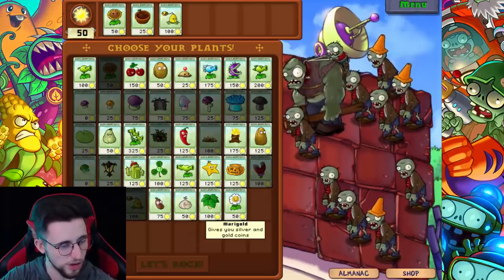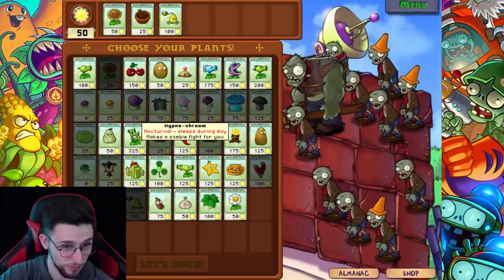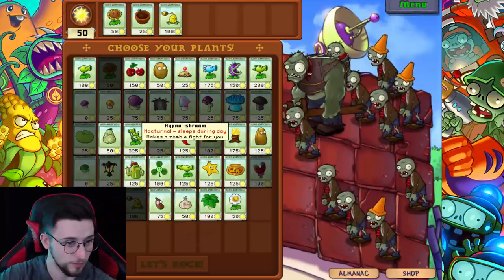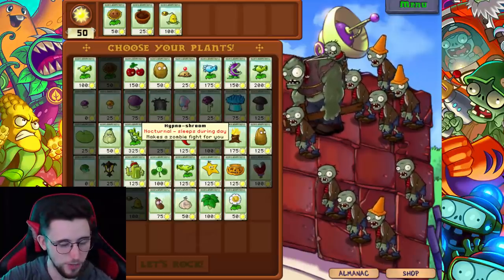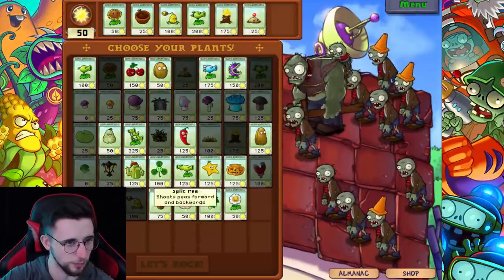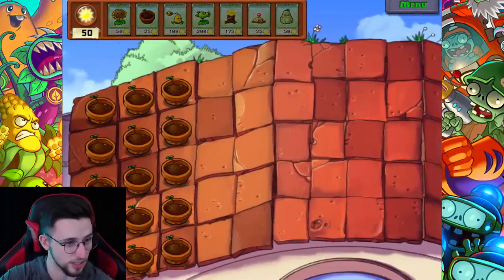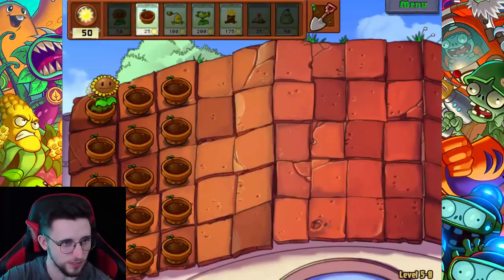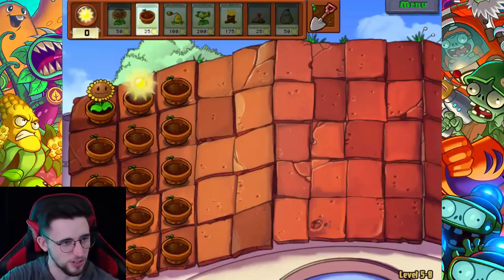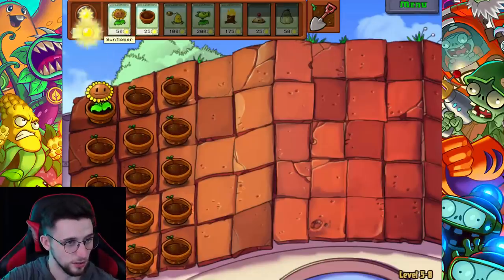He's probably a bit too big for chomper to eat. Could hypno shroom work on gargantua? I don't know. I'm thinking we go with the same setup as before - bring potato mine and hopefully squash can do something about this thing. That's actually made me quite nervous. He's gonna be so tanky.